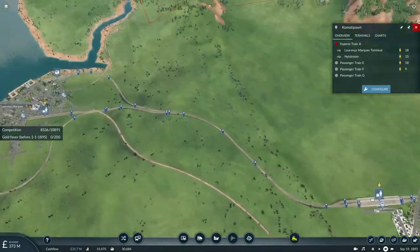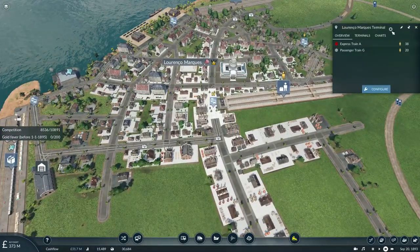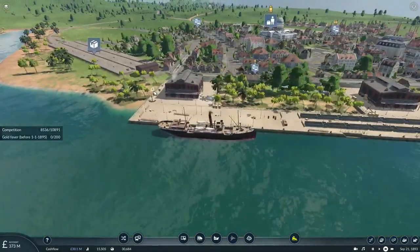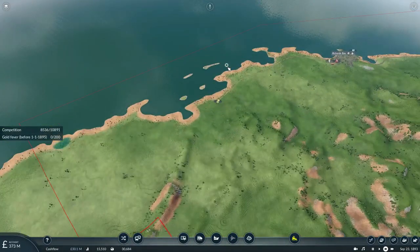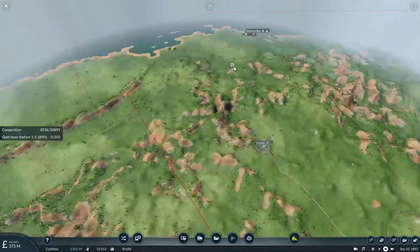The station at Commodity Port is still going well with passengers, as is the little Rents or Marquee's terminal. I still don't get it — how come we basically haven't been able to transport enough commodities to beat the British? Do they all need to be at the port at the same time?